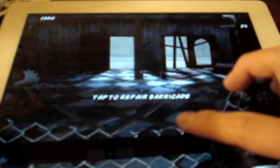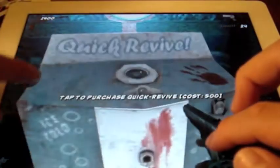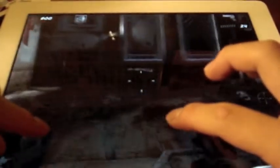You can crouch by pressing this over here, where my thumb is. Up here is a pause button and which round you are on. You repair barricades and do interactions by touching this right here. For example, I can go to the quick revive. And up here, what you have is the ammo.